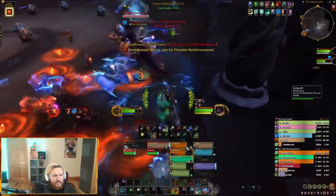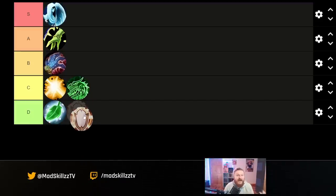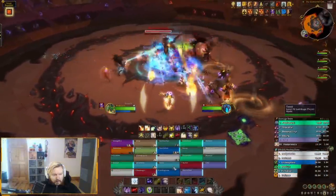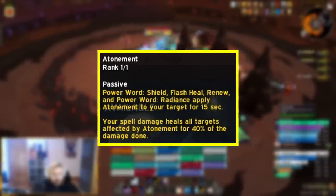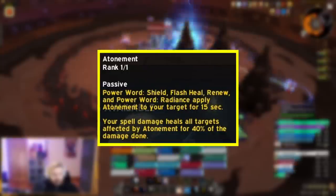The most difficult, most beginner-unfriendly healer is Discipline Priest — though if you enjoy a challenge, it can be a lot of fun. Why is Discipline Priest so difficult? It is a true proactive healer. In raid content, you have a very rigid ramp rotation — you need to know before damage happens, apply Atonement through things like Power Word: Radiance, figure out which ramp you're doing, and then when damage happens, use your DPS abilities to heal through Atonement.